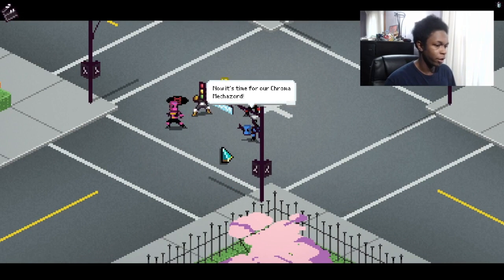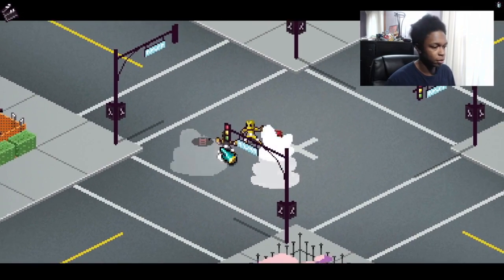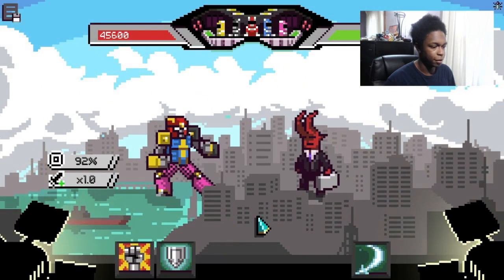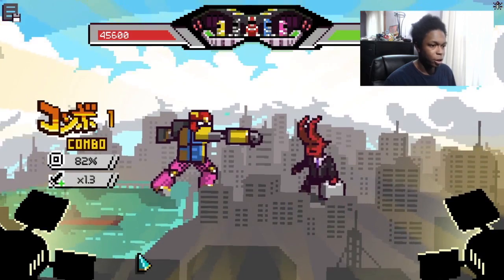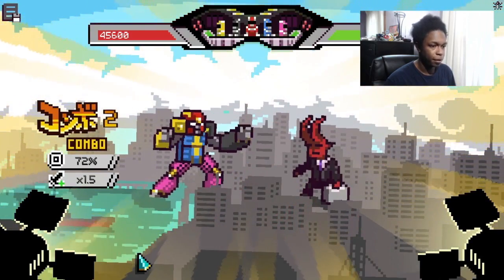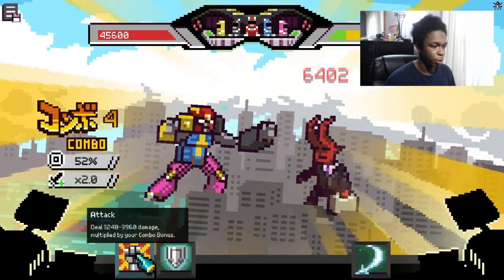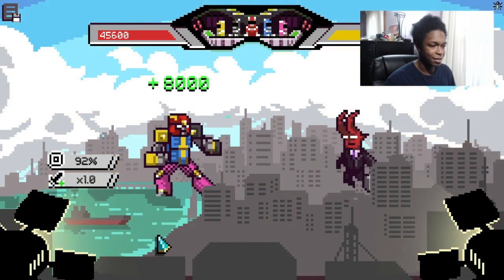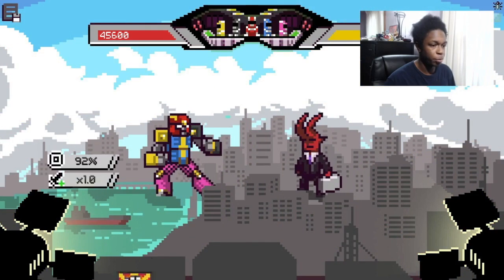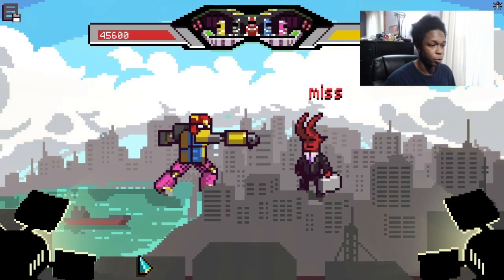Now it's time for our Chroma Mechazord — mechapower activate! Put it together, let's get into the fight — you guys know how this goes. Punches on J Milton until we miss — doing pretty well. Nice! We're going to get a whole new attack set. When you deplete one of their bars completely you basically get to start over on your attack cycle, so you essentially get a free turn.